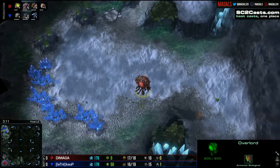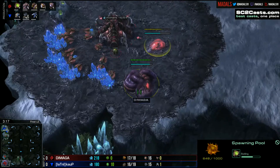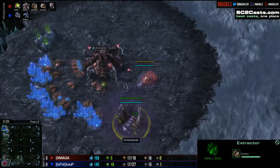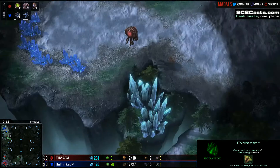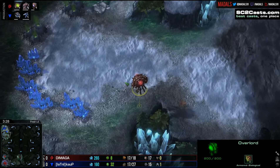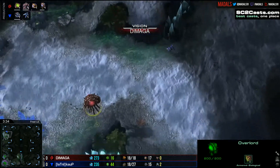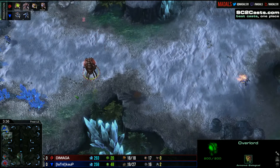Either way, pretty standard stuff coming out here from both players. Kalp is going for a Reaper expand while Damaga went for the hatch first play, followed by his pool and his extractor. Nothing too definitive coming out here from either player as far as the direction they want to go.